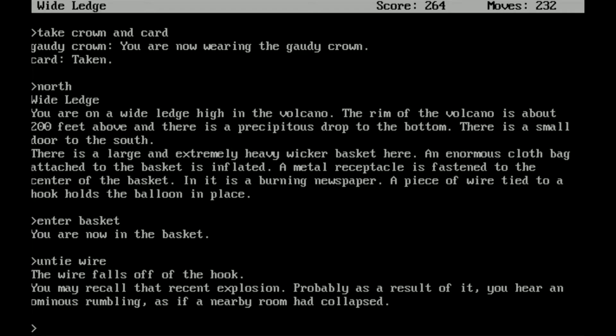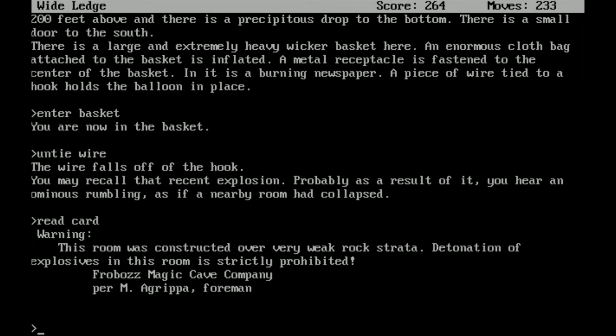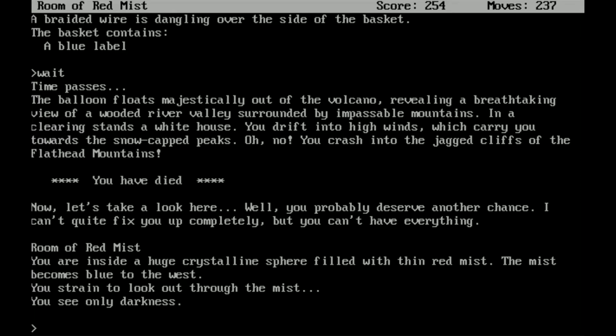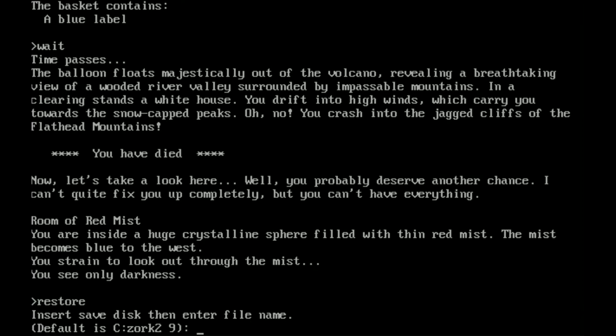You may recall that recent explosion — as a result of it, you hear an ominous rumbling as if a nearby room has collapsed. There's a time limit on that one. Read the card — warning: this room was constructed over a very weak rock strata. Detonation of explosions in this room is strictly prohibited per Oba's Magic Cave Company. I thought we were going to just wait here — but we just left. The balloon floats majestically out of the volcano, revealing a breathtaking view of a wooded river valley surrounded by impassable mountains. In the clearing stands a white house. You drift into high winds which carry you toward the snow-capped peaks — you crash into the jagged cliffs of the Flathead Mountains. You have died. We're going to restore.